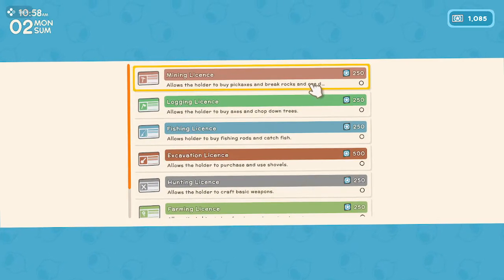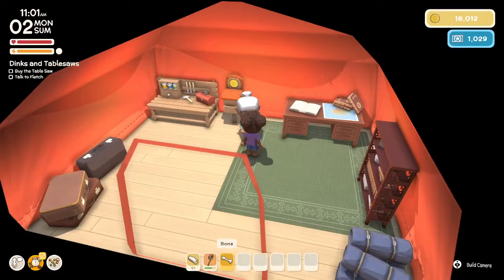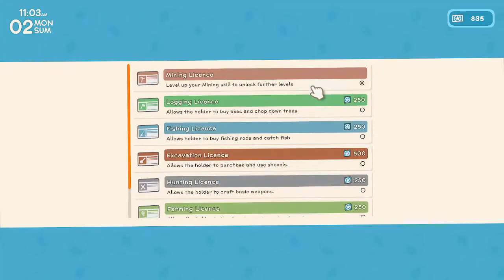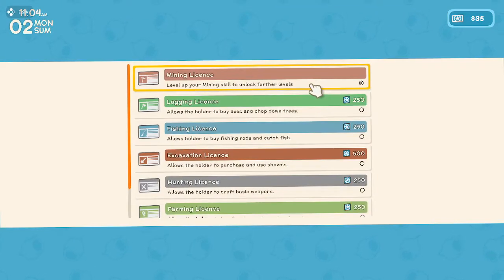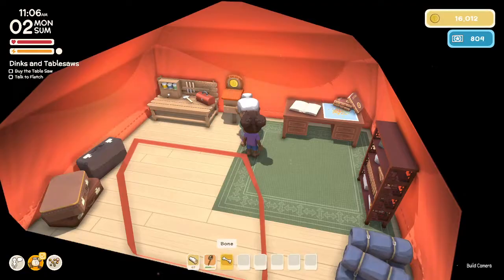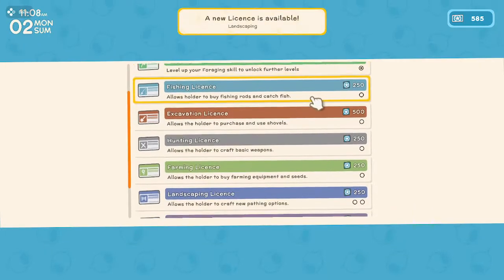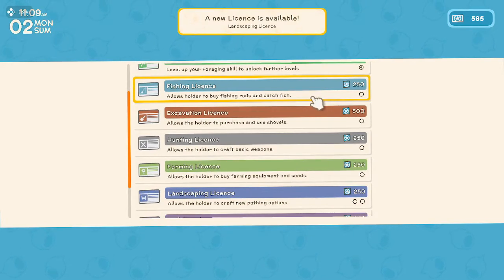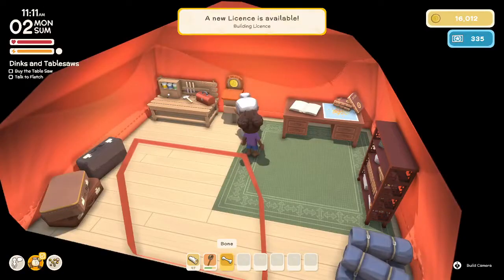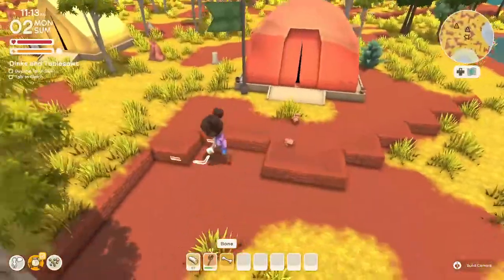Should I go with the mining license first? It's the top one. I guess I can get the next one as well. Let's go with the logging license — and we can get the fishing license too. Now let's head back over to John.